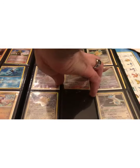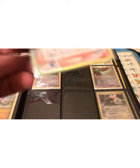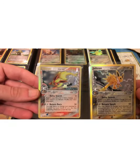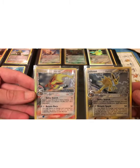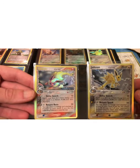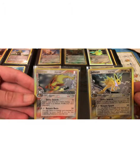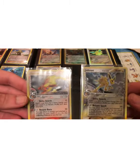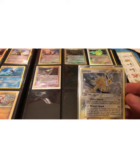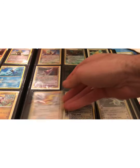This set has quite a few of the Eeveelutions — actually it has all of the Eeveelutions up to the point that this set was released. There wasn't any Sylveon, Leafeon, or Glaceon at this time. The Reverse Holos in the EX series have the logo of the set printed on the art box. The rare cards came Holo, but they don't have the stamp in the lower right corner.